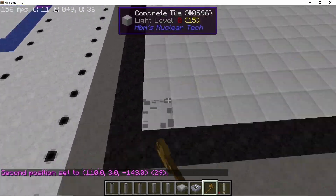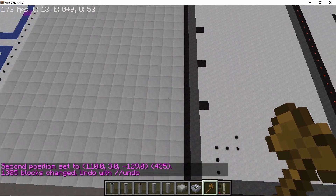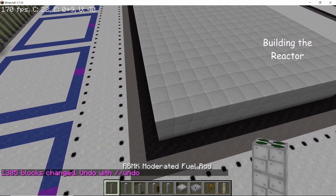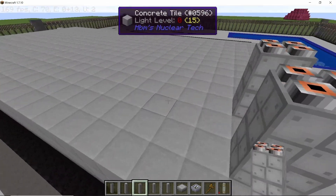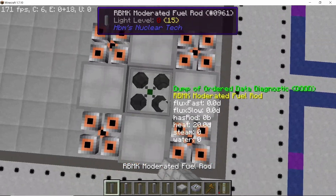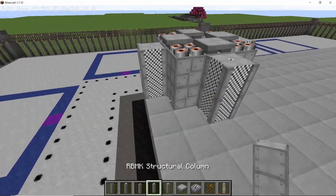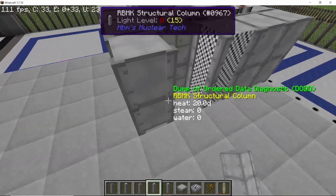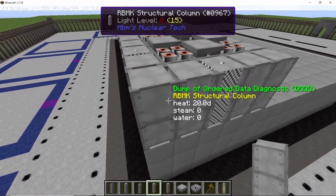The reactor base is going to be 29 by 15, and we raise this entire base by three more blocks for piping work. Coming to a diagonal side, we leave one block and then place down a steam channel. This is the standard 5x5 design which serves as a single module — we have four steam channels, four reflectors, and a single fuel rod.